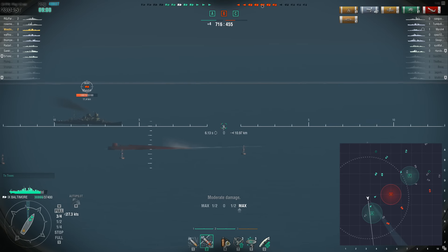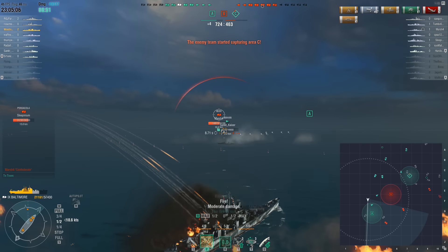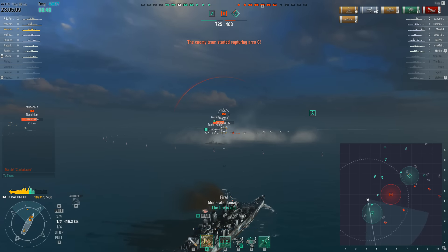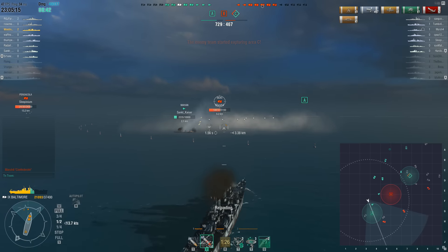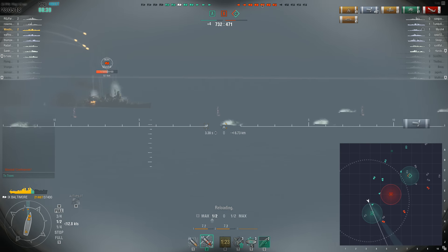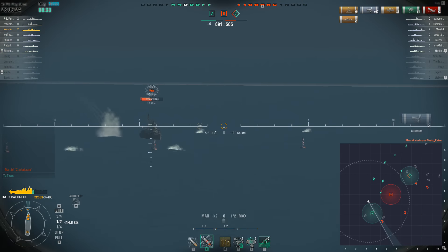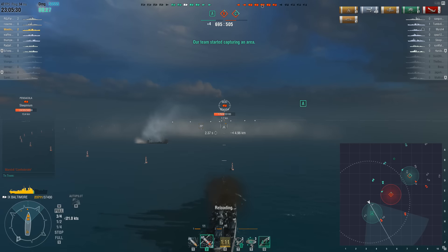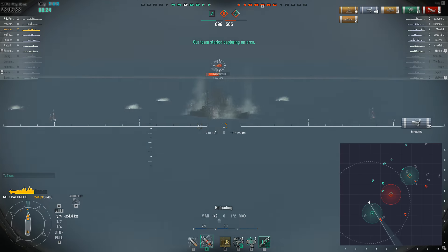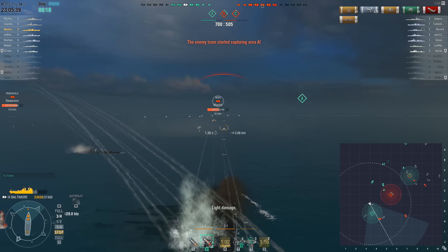I always appreciate it when an enemy cruiser is so cooperative as to show me that broadside. In 5.5 you can see the ship animations down on screen — that's really nice, adds a bit more to the game. Some of them are kind of glitchy though. That Ibuki just messed me up pretty bad — a lot of damage they put into me. He put out the fires. Trying to get into smoke, but my captain's not retrained so I'm just getting into the general area and keeping AP loaded.